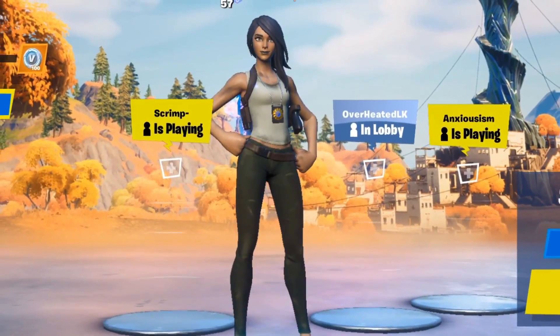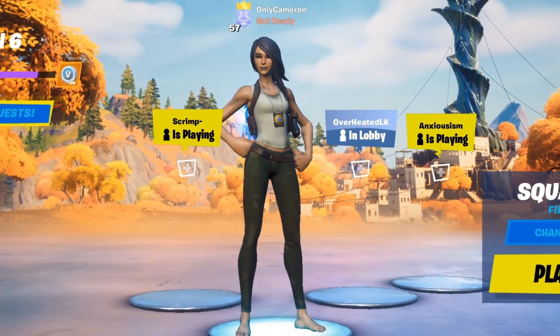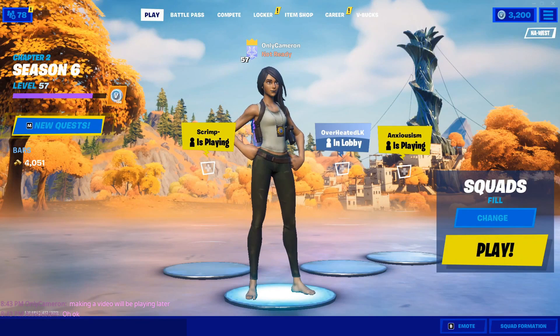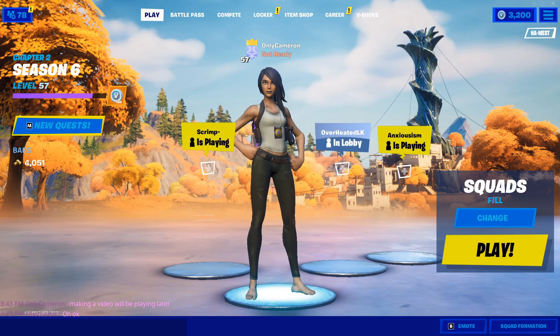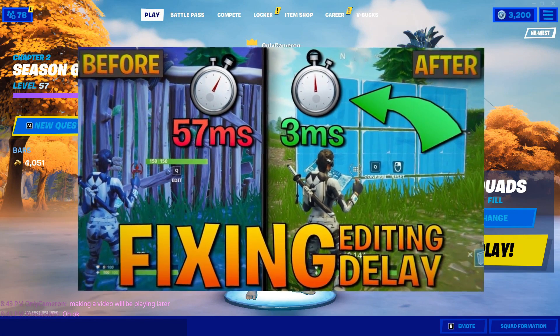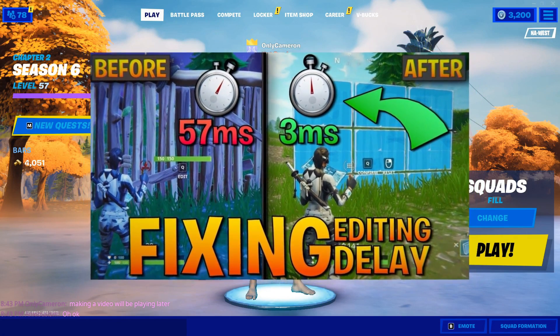For those of you that don't know and haven't done a whole lot of research on this: input delay is the time between actually hitting a physical button and it actually happening and showing on screen in the game. This can be a matter of milliseconds, but it is still crucial to have the lowest input delay possible, because it means less time between making an action and it appearing on screen.